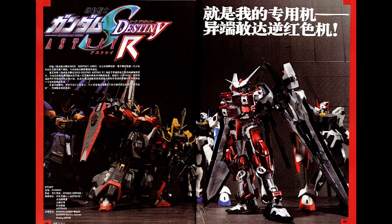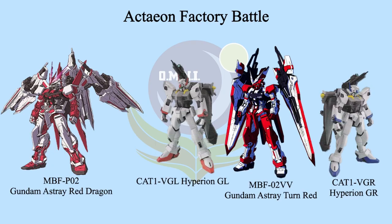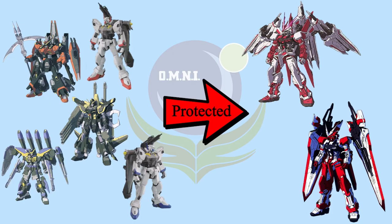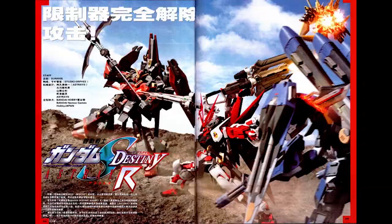The second battle was at Actaeon Industries, where a large crew of D-Adagas attacked the factory commanded by Destiny Impulse R. Vivi ordered the trial team to fight against D-Adaga, piloting the Astray Turn Red with Hyperion GL and GR to protect his Astray. Law joined the battle with his Astray Red Dragon. The trial team, Hyperion GL and GR, successfully protected Vivi and Law. They then used a gap among the D-Adagas and destroyed Destiny Impulse R.